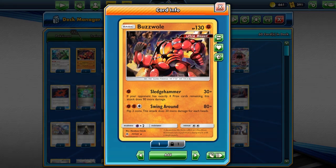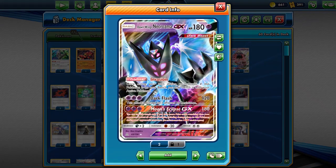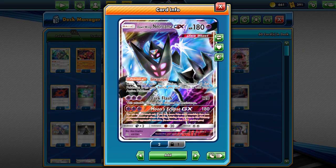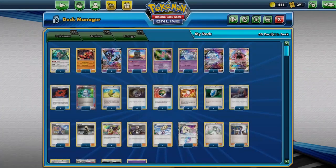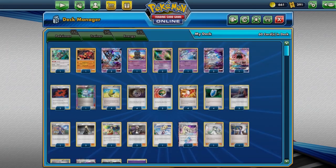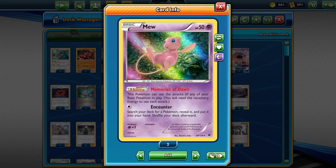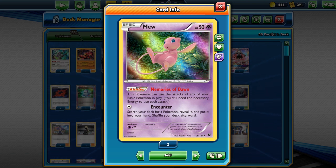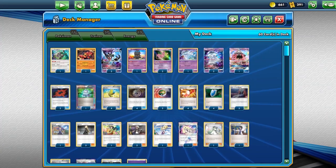We've got the Dawn Wings Necrozma GX, which allows us to use Invasion to do free switch plays. We've got one Marshadow for the disruption ability — making our opponent draw four cards or helping us get out of a tough situation. We've got two copies of baby Mew with Memories of Dawn, which can use attacks to finish off basic Pokemon in play, and it also has free retreat cost.